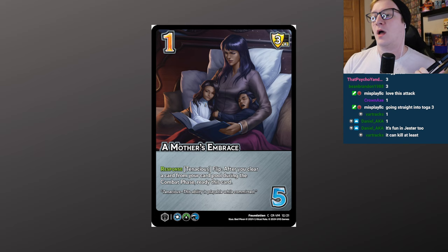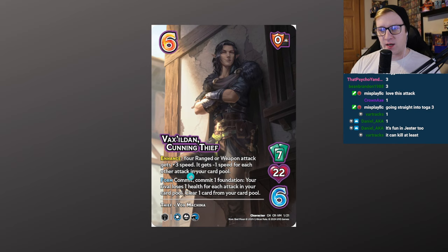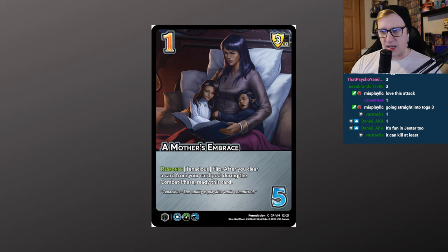Now the foundations. A Mother's Embrace — 1/5, 3 low block. Response, tenacious flip: after you clear a card from your card pool during the combat phase, ready this card. Clearing a card is a specific trigger — it means putting it from the card pool into the discard pile. Being able to re-ready foundations is very awesome. It essentially says the form on Vax is free — you just commit this one, and then re-ready it because you cleared a card out of the pool. Good synergy.